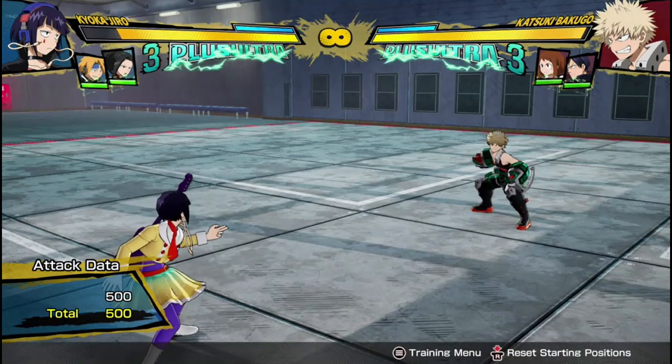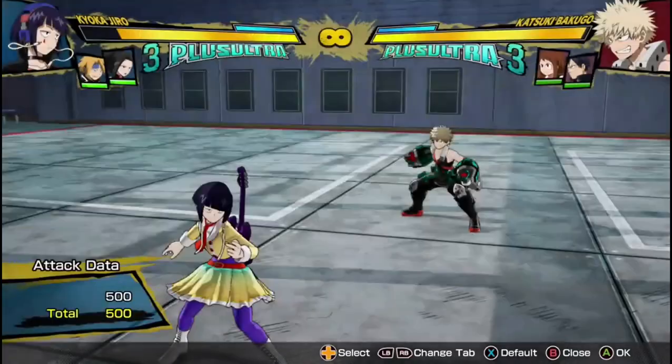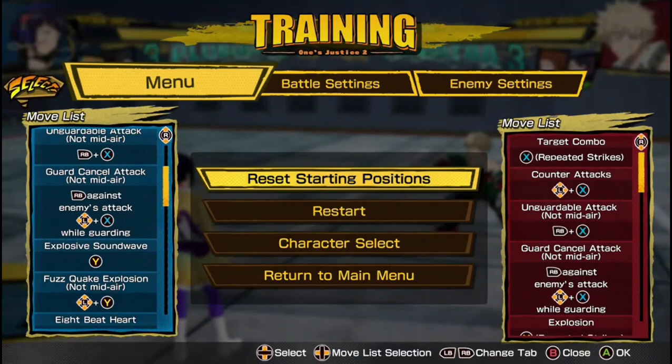Hey guys, it's MrAlberonin here again, and today I'm here for a quick breakdown — not on a character, but on the breakaway mechanic, or what they call it in the game: the Guard Cancel Attack.